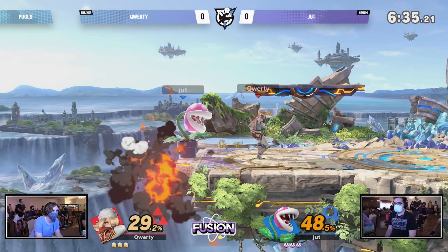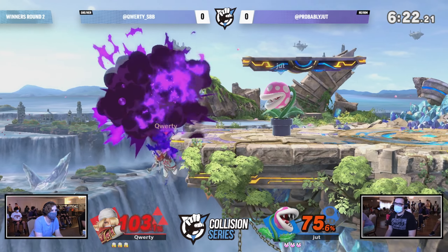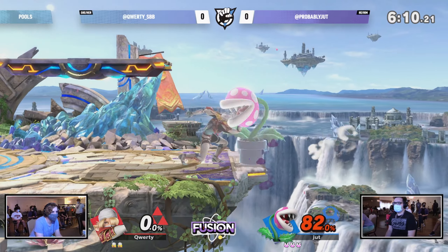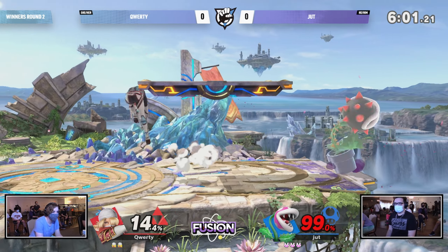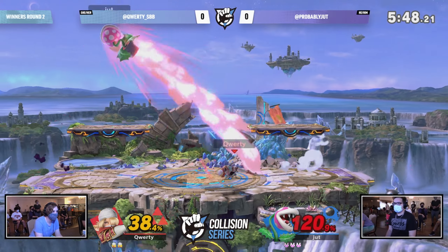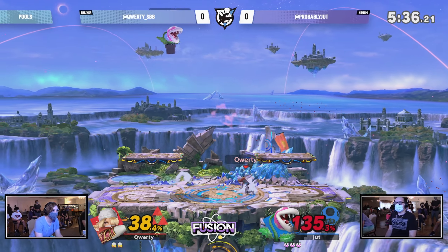We see these combos coming out, Qwerty off to a much better start this game. Qwerty wants to make sure she gets Jut in a position where he's landing on top of the platform for combo extensions with Sheik. But that's another thing that benefits Piranha Plant in this matchup — Piranha Plant excels when keeping you on the platform, especially in those corner scenarios. The trap game is looking phenomenal right now from Jut as he takes the first stock once again. Jut has been doing so well with ledge get-up coverage — earlier that stock he frame-trapped with the Ptooie followed up with a back-air to keep Qwerty off stage.